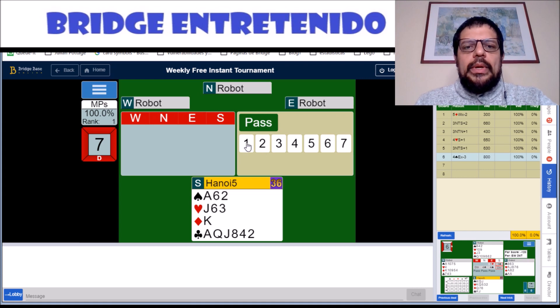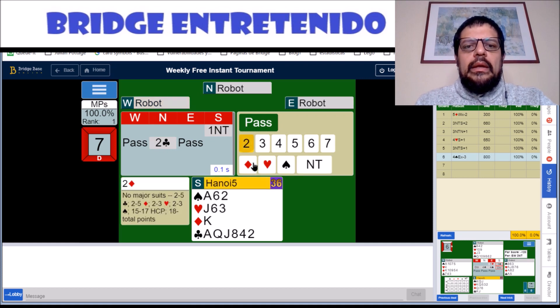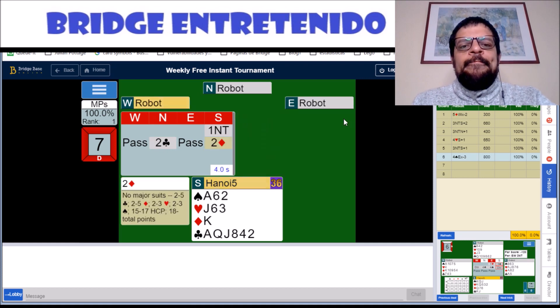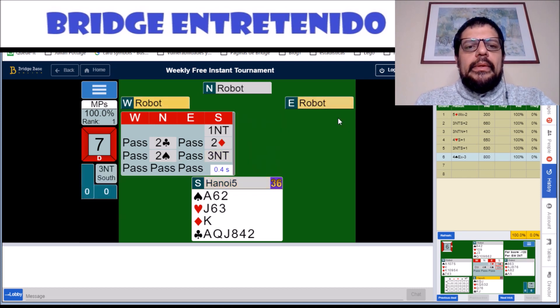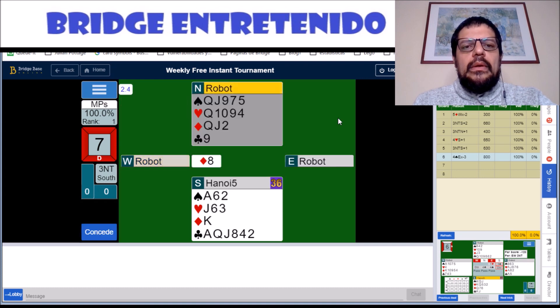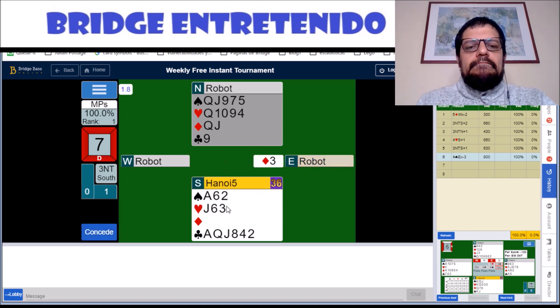Hand number seven — we open one no-trump and we deny any majors, and then we get to three no-trumps. They start with a diamond, which is fine for us. They win and return a diamond, which we can win on the table, to begin setting up the hearts. There's the jack.